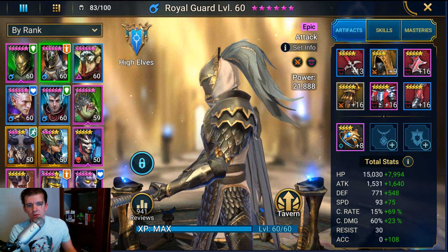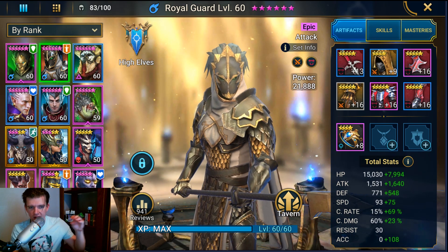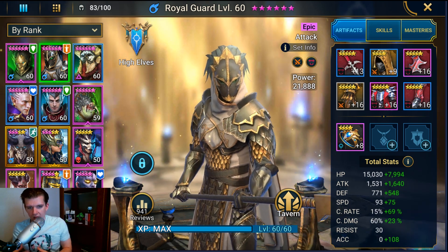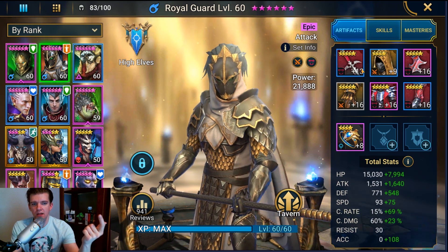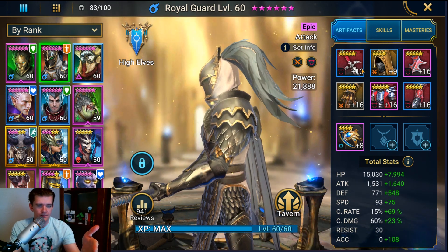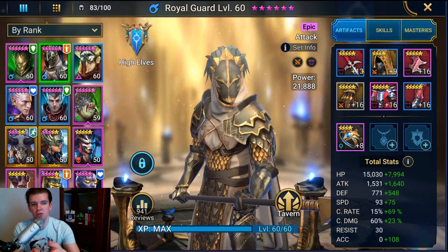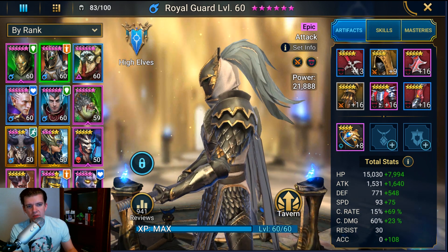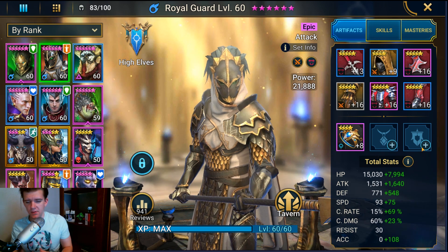For set bonuses, ideally you want Lifesteal and Speed. You want 100% crit rate — the damage on Takedown really needs to crit, and crit damage is a bonus on top of that. You're looking for 100% crit rate, a Lifesteal set, and high speed so he can get through his cooldown and use Takedown more often. For stats, HP% on chest and HP% on gloves for survivability, Speed on boots, and Crit Damage on the amulet.